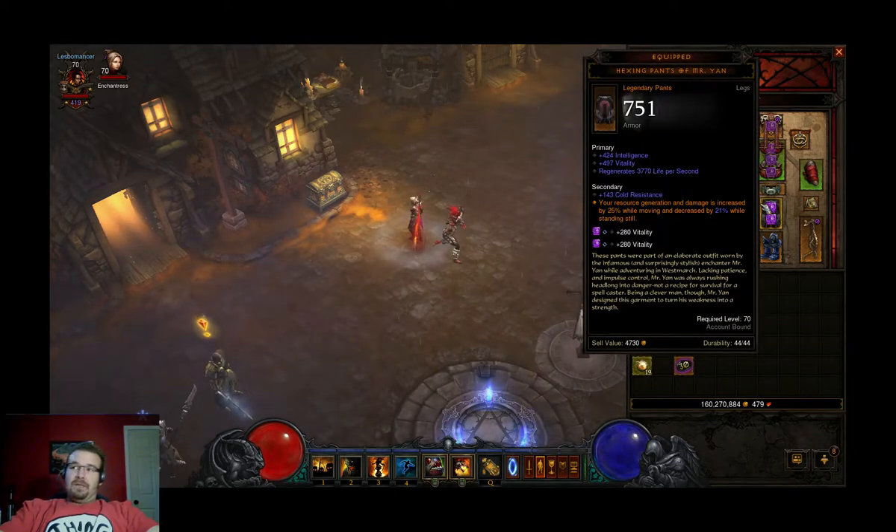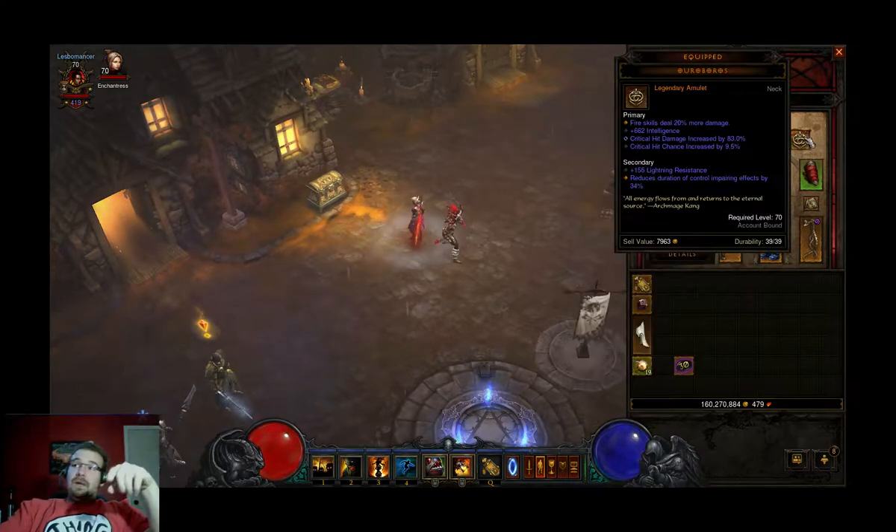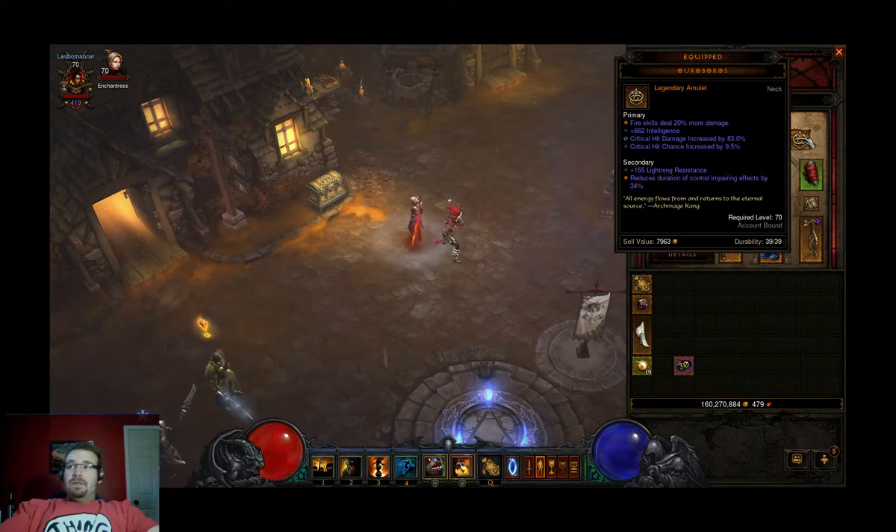I used to use Cane's pants and boots, sometimes swapping for Blackthorne's when I needed survivability and bonus damage to elites. Now I'm wearing Ice Climbers boots — those give immunity to freeze and immobilize effects, so when the ice bombs come out in higher greater rifts, you're immune. The BIS setup would be to also get an amulet that prevents arcane damage, because Electrified has been nerfed enough that you can survive it. Getting immunity to cold and arcane would be BIS, especially with a pet build.